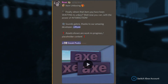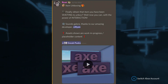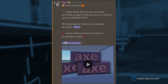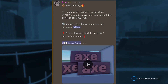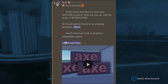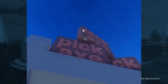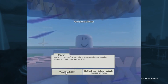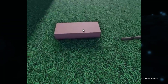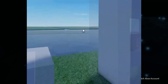The next thing is from Ryan — item unboxing. You can finally obtain that item you've been waiting to unbox, now with the power of interaction and sound, thanks to developer Ryan. Assets shown are work in progress or placeholder content. In the video, Ryan picks up axes, puts them onto the shop counter, unboxes them, and drags the items around on the floor. You can also hear walking sounds, unboxing sounds, and talking sounds.